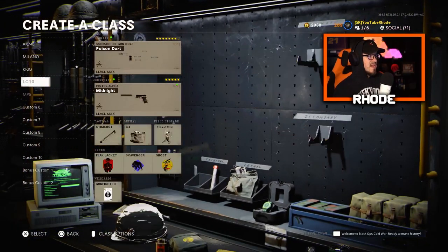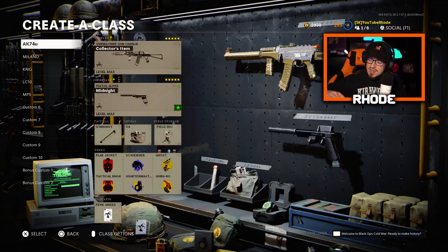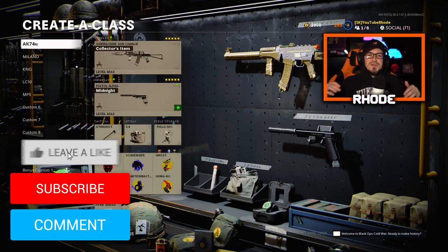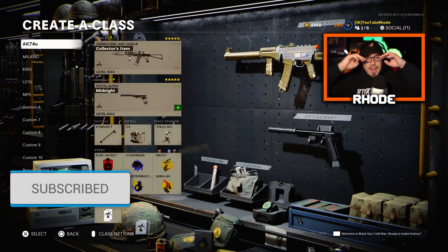That is my top five class setups and weapons you can use in Cold War for high kill games and nukes in multiplayer. Let me know if you enjoy these setups, shoot me a tweet or comment down below. If you drop a nuke using these, show me proof and we'll run some games. Smash that like button, hit subscribe, and I'll catch you guys in the next one.